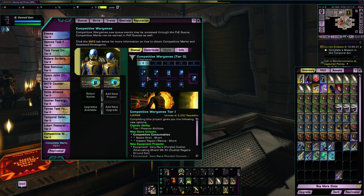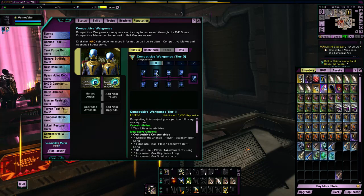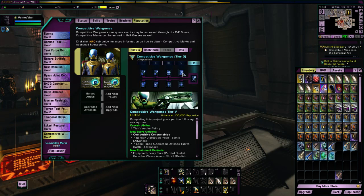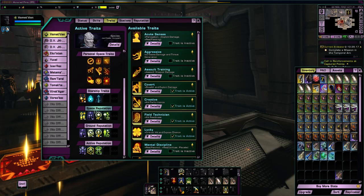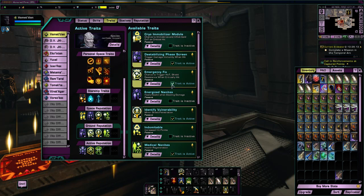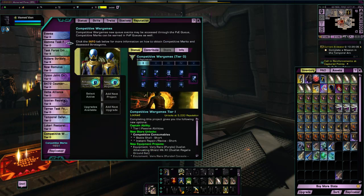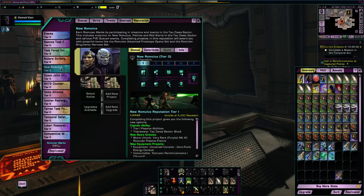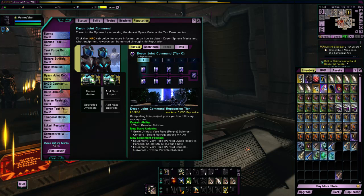When you get to a new Tier level you also unlock two Traits. At Tier 1 there are two Traits, Tier 2 another two, and so on up through Tier 5, which unlocks an Active Trait. These Traits are used in your Space Reputation and Ground Reputation. When you think about it, across all 12 reputations that's nearly 100 Traits available to choose from just for getting all reputations to Tier 5. Believe me, it can make a huge difference to your effectiveness and your build, both for Space and Ground.